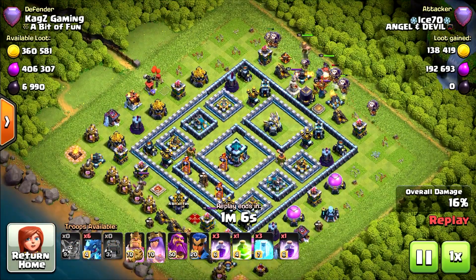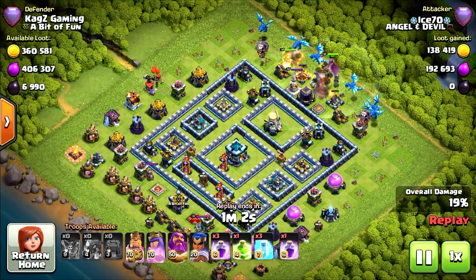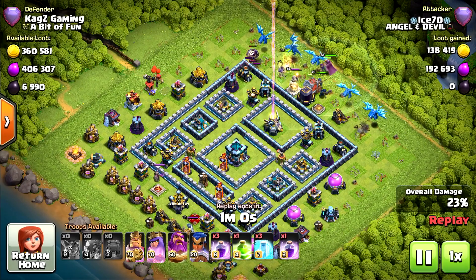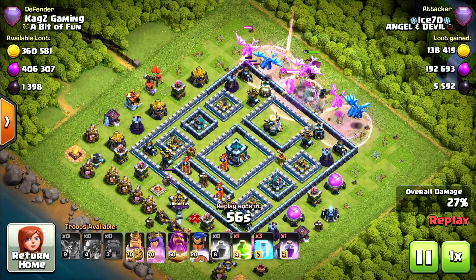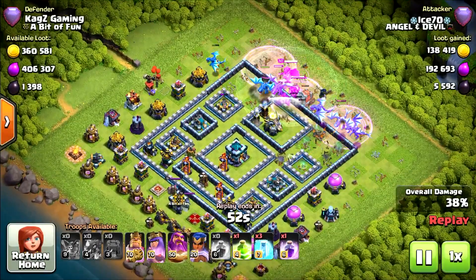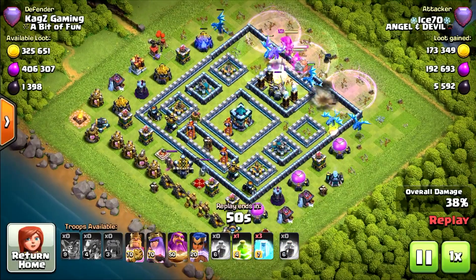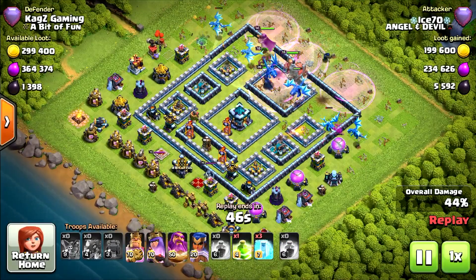Starting with the balloons and wallbreaker. Deploying the queen, Grand Warden, Royal Champion, and the king. Okay, so not going to wait with them — three rage spells right on there. I don't understand why to put everything in the first seconds.